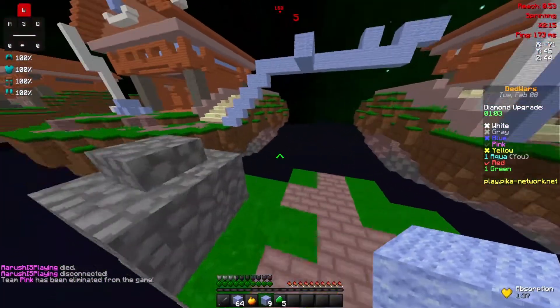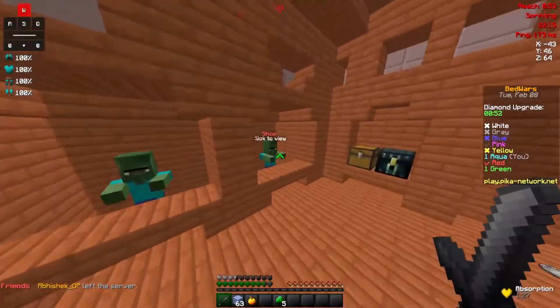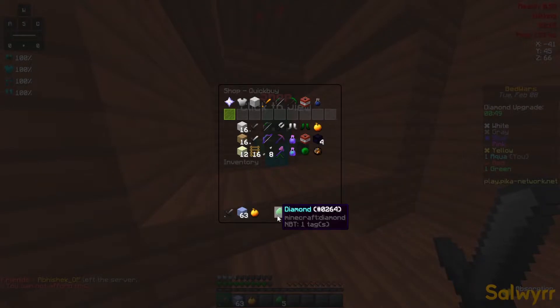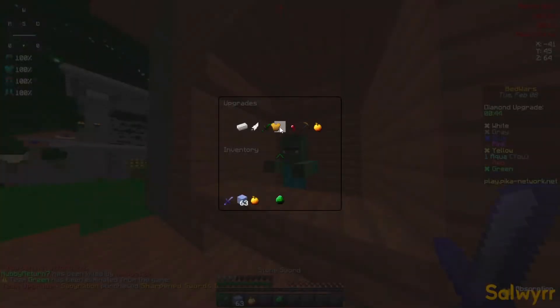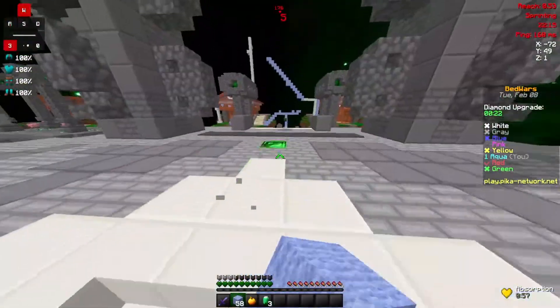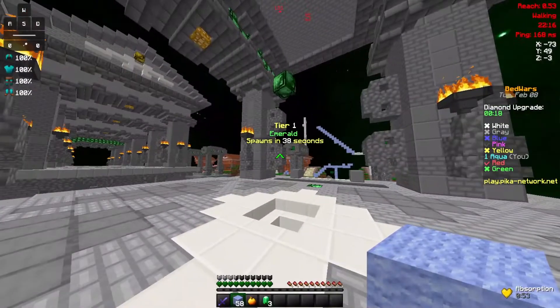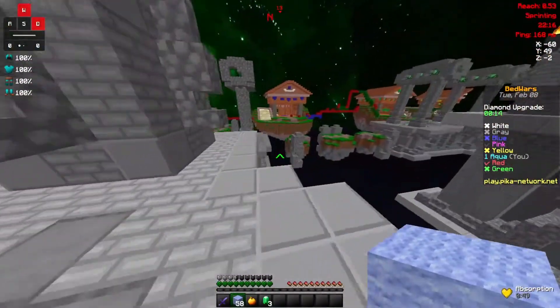There is another good thing about this pack — the ender pearl. Let me show you the texture. Wait, where can I find it? It's diamond, bro. Like, this thing is so confusing. Okay, three emeralds? Really, bro? How much time? 38 seconds? Are you kidding me? Who will wait that much?